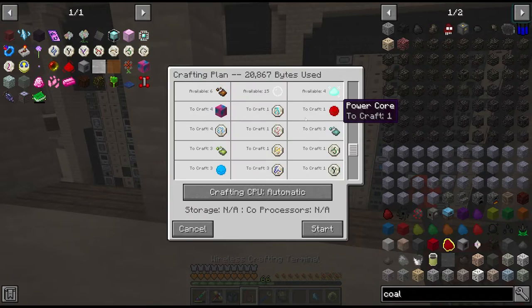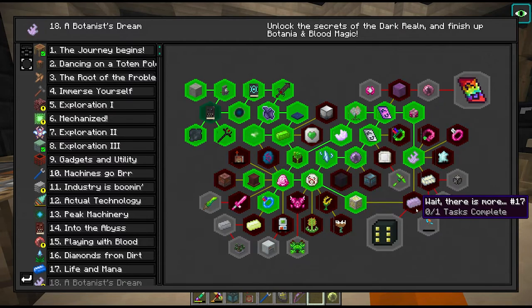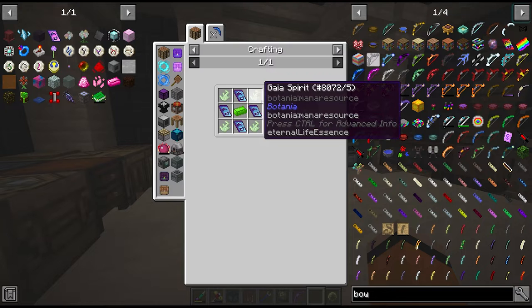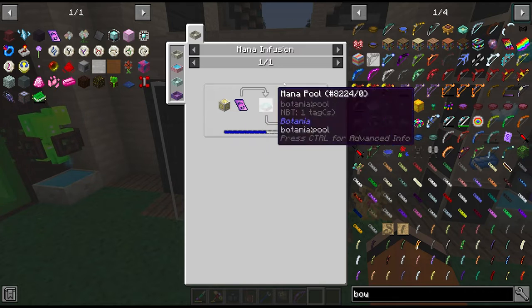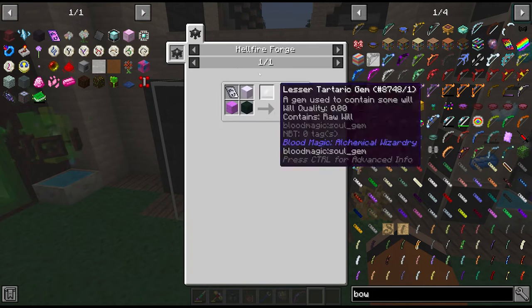Speaking of blood shards, let's order the next one. Since we fought the Gaia Guardian last episode, let's also fight the Gaia Guardian 2. To summon this guy we need a Gaia Spirit Ingot. We got 15 Gaia Spirits from the first boss. We also have the Terrasteel automated, but we do need four mystical tablets. To make these tablets we need to mana infuse with the alchemy catalyst our magical tablets, which we made last episode.